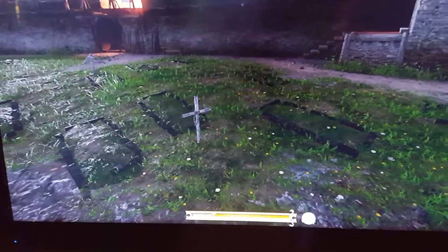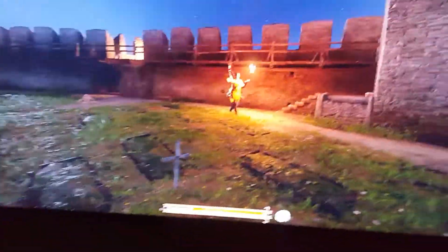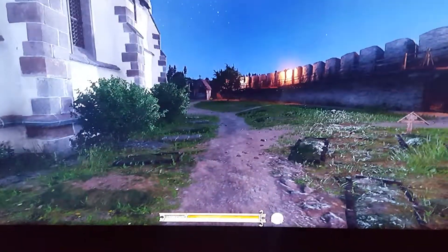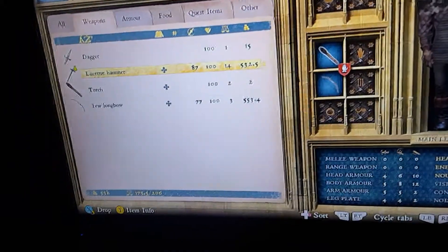So I was just playing the game, and I was in a bandit camp. I wanted to save the game. You need to have a torch and polearm equipped. So I was just in a bandit camp, and I saved my game. I'm gonna be showing you guys two ways to do it. I'm gonna save the game and reload the save.